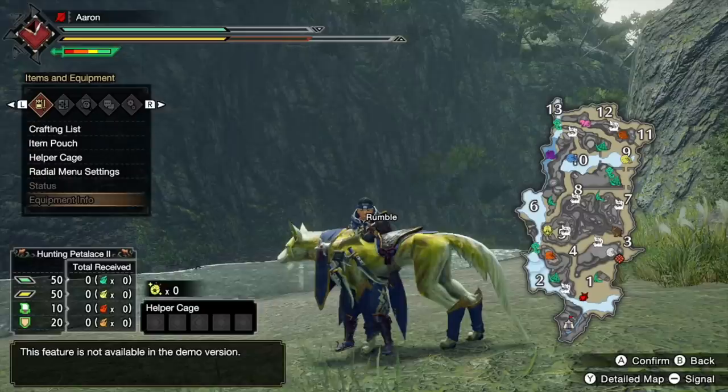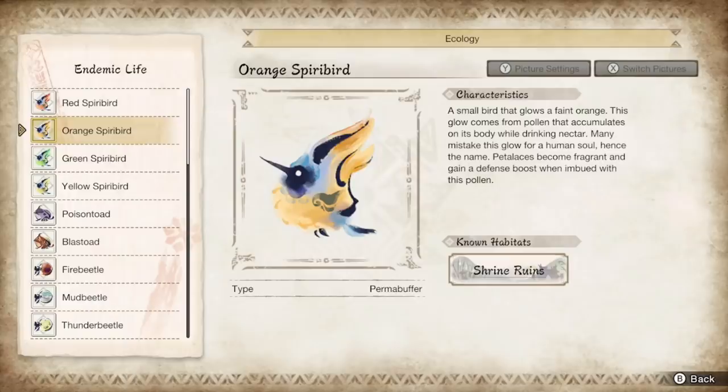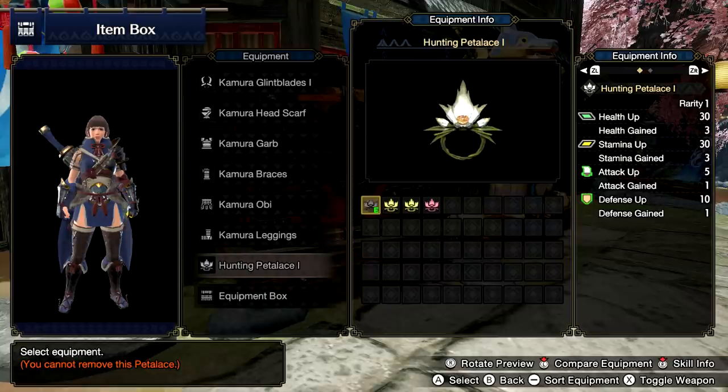These various buffs will have various levels of power and duration depending entirely on what petalace you currently have equipped. In the demo we were given a preset loadout of equipment to match each weapon type, and unfortunately we aren't actually able to inspect the details of our equipment. What we do know about the petalace is that it's made from a strange plant called descending sprig and we equip it just like any other armor piece. We collect pollen from the spirit birds and attach it to the petalace, which then envelops the hunter in an aura that grants these boosts. We will reset our petalace to zero at the end of a quest, so whatever you get in one hunt won't carry over to a future hunt.